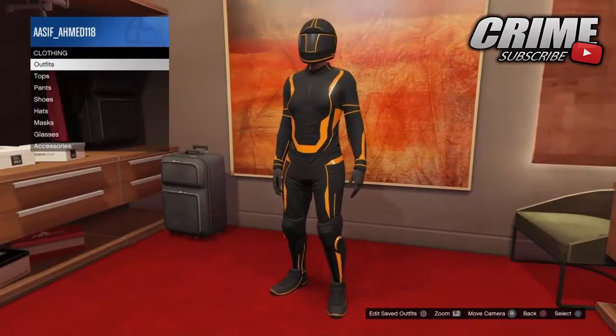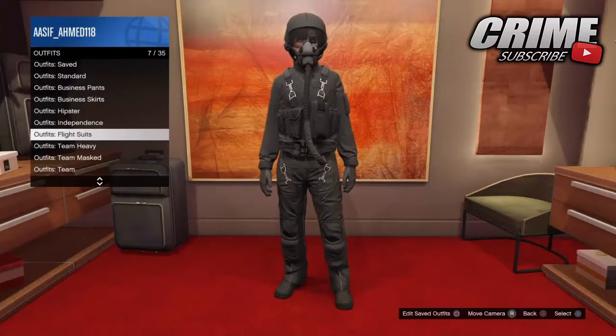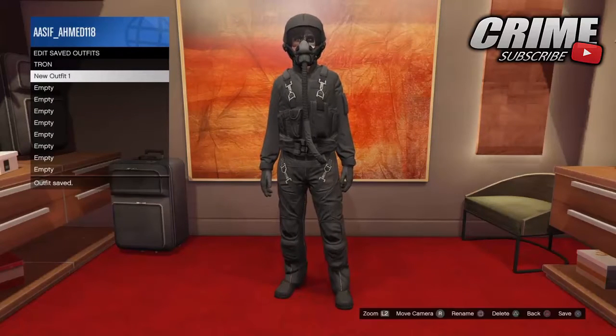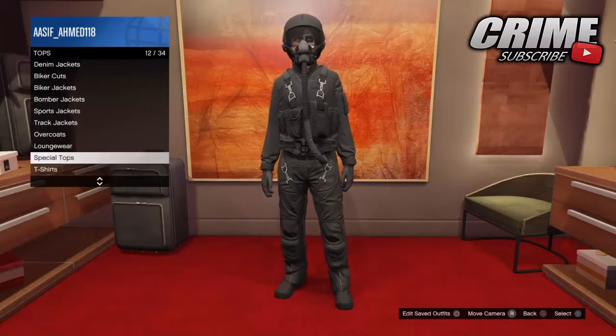The first thing you want to do is equip the black flight suit — you can equip it from the clothes shop, but I've done it in my apartment since most of the stuff needed to be done there anyway. Once you've equipped the black flight suit and saved it as an outfit, go to tops, then down to special tops and find the brand new Nagasaki black hoodie.